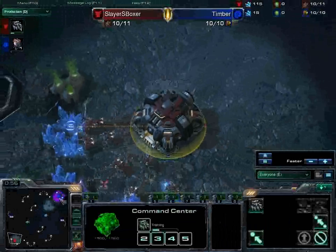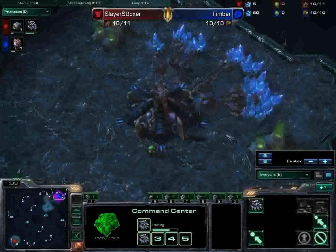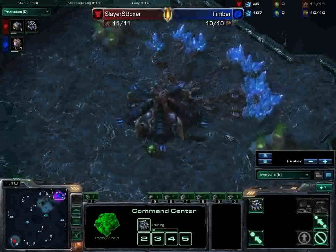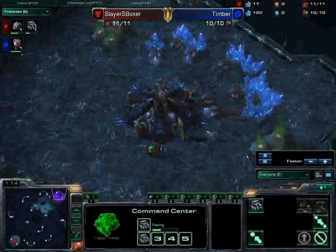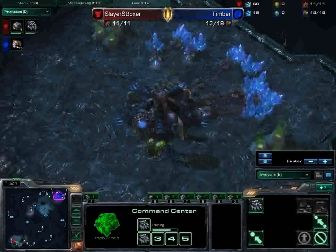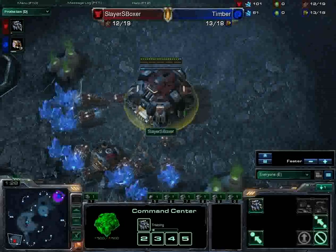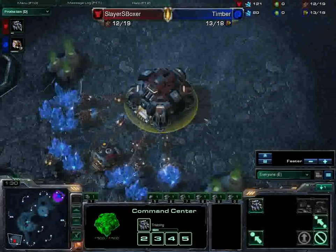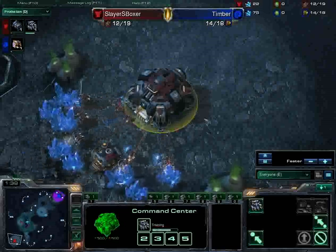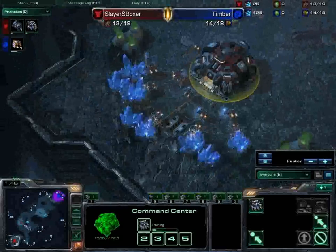That intro is over and done with. We are about to get ourselves into a brilliant game — I am certain of it. We have two absolutely fantastic players. FXO Lenok is currently 1-0 up in this series, and we have the Emperor himself, Slayer's Boxer, one of the single greatest players around right now. And Slayer's Boxer is just this kind of guy you can never, ever count him out.